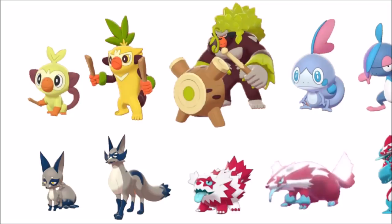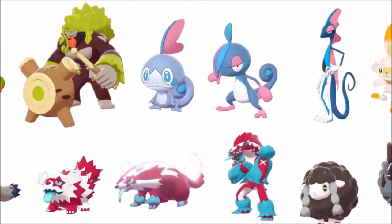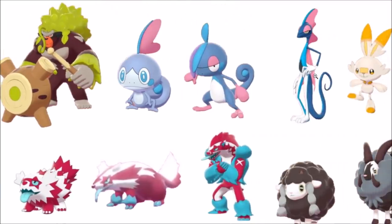Grookey — the colors are nice, this is what you'd expect out of a grass-type starter. Nice autumn colors, a little more subdued, I like it. Sobble's shiny is like cotton candy and I'm not really sure how to feel about it. Inteleon — I really don't like when you just take a pastel blue with white on a shiny Pokémon.